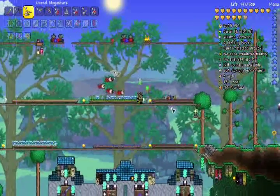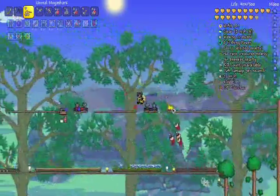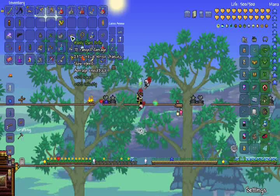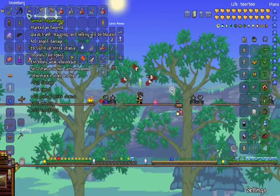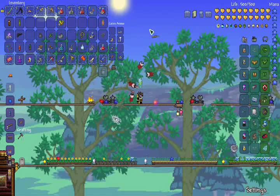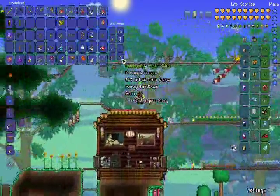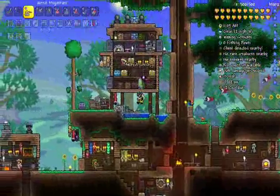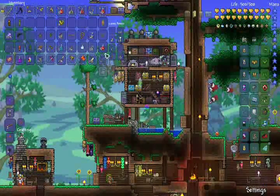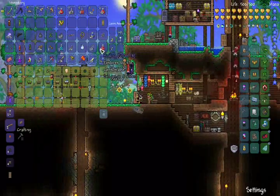Oh, that's a gun — I can use that! Hasty dart rifle. 72 damage! That's very interesting. Now of course I don't have any darts, but could I make some darts? Probably. That's intriguing. I'm gonna have to figure out what all this stuff does off-screen, because I don't know if it's actually worth showing.